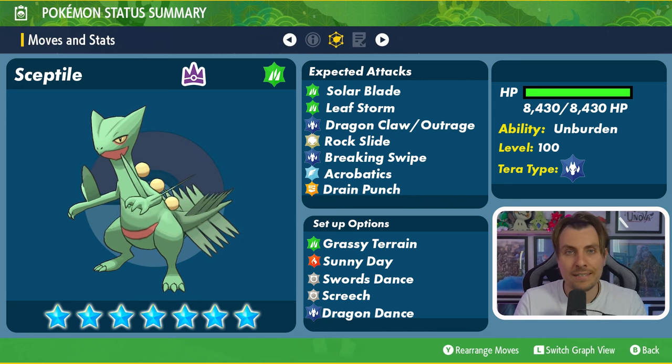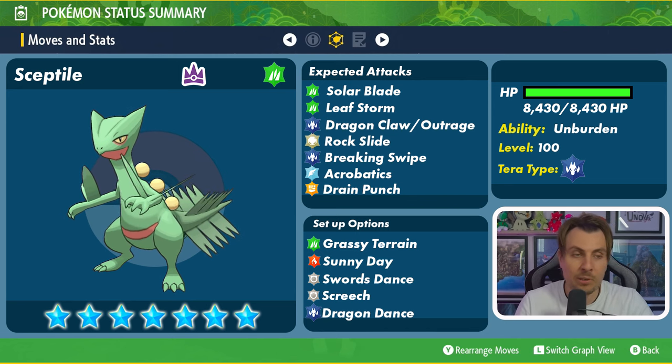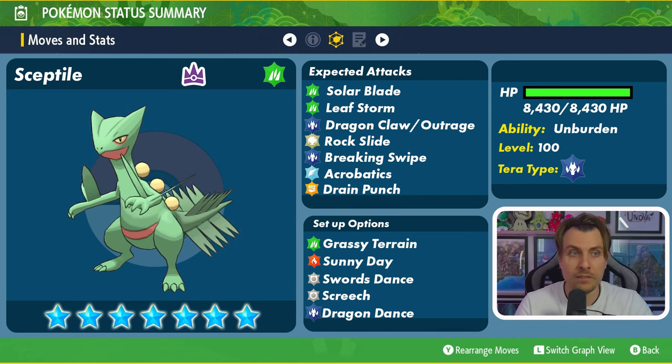It also gets access to Drain Punch along with some Dark type attacks like Crunch and Throat Chop that you might want to keep in the back of your mind, though I don't think those are likely. For setup options, few and far between to be honest. It does have Grassy Terrain to boost those Grass type attacks by 50% as long as it's present on the field, as well as providing residual healing every turn for everything touching the terrain. It also has Sunny Day, which plays nicely with Solar Blade — normally a two-turn attack, but with Sun up it becomes a one-turn, very powerful physical Grass type attack.